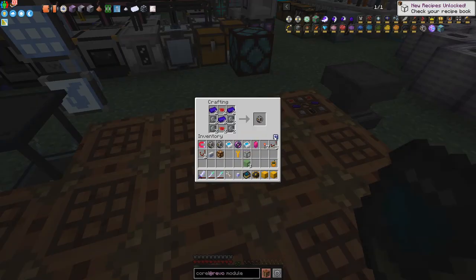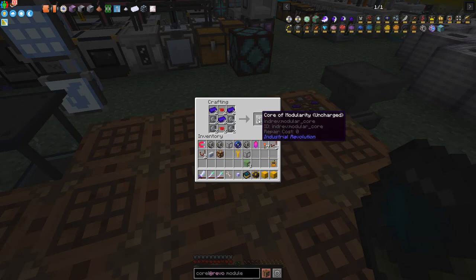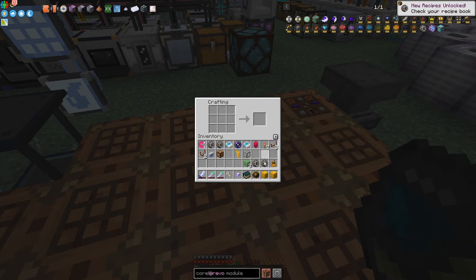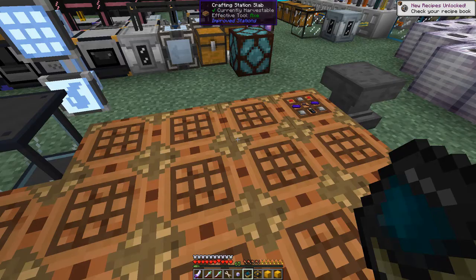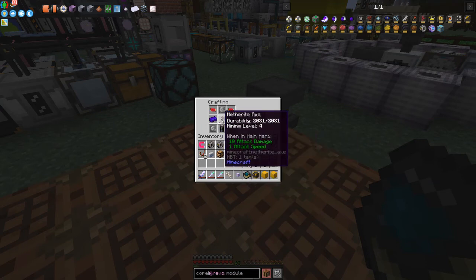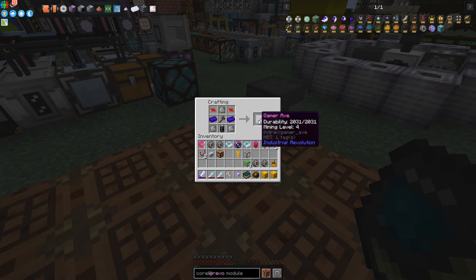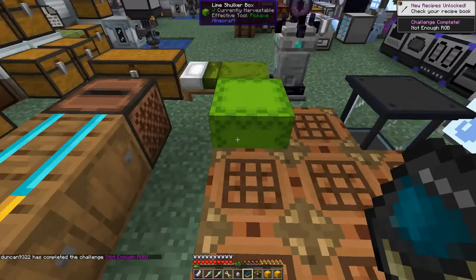We need to make these core modularities. I've already got two made up here from checking how it works, so I've got another two. We need four of course, one for each piece of armor. And the last one here is the gamer axe - a netherite axe surrounded by three steel plates, one battery, two Mark IV circuits and two enriched Nikolai ingots.